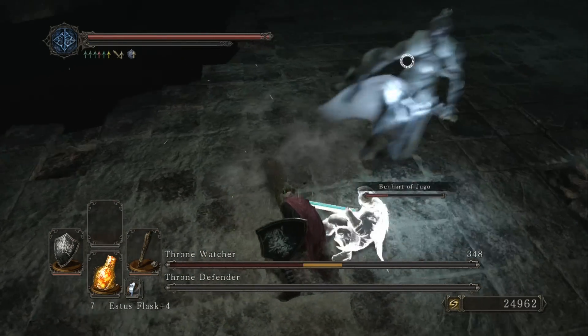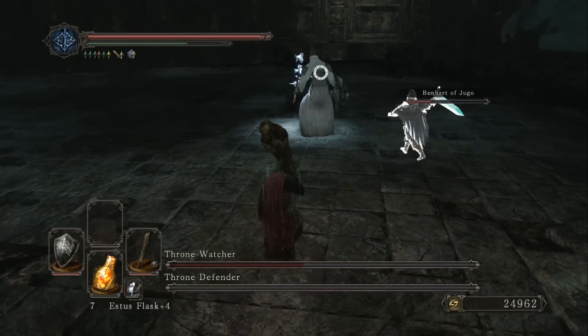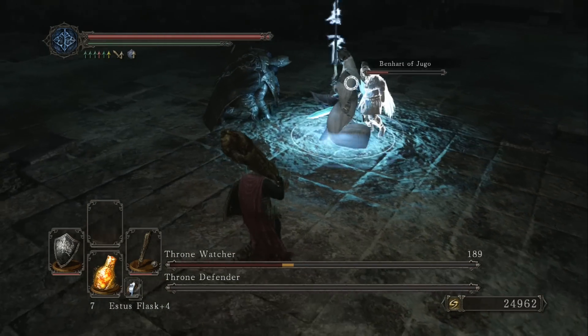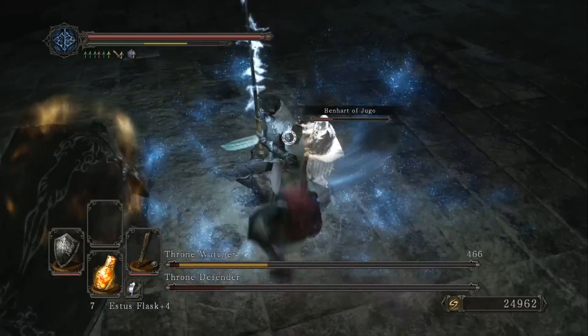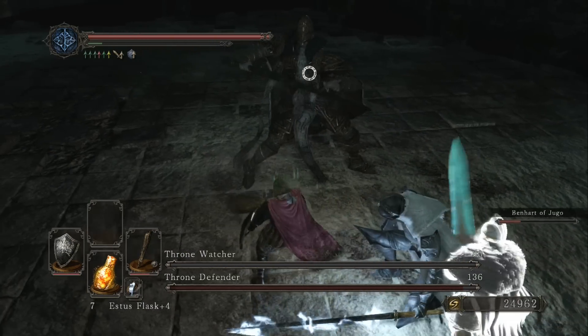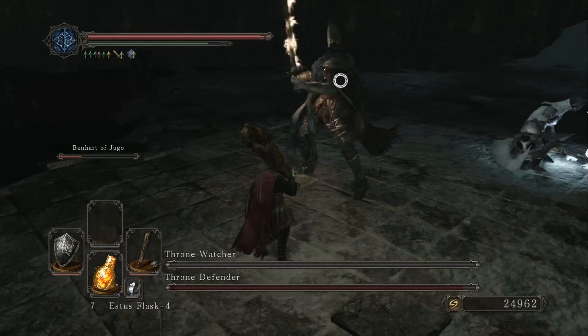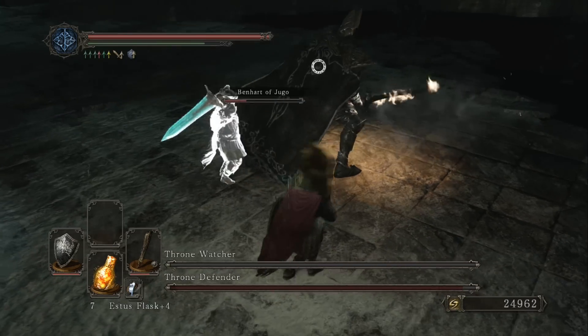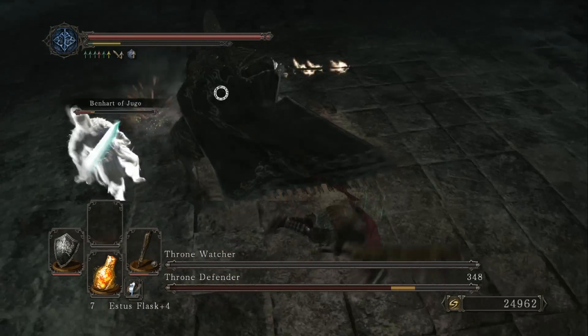Luckily, good old Benhart over here is just running around smashing people with his weapon. At this point, after hitting her a ton, I was thinking I should probably not hit her anymore — but unfortunately I was already too excited and wound up in my attack animation and knocked her out.